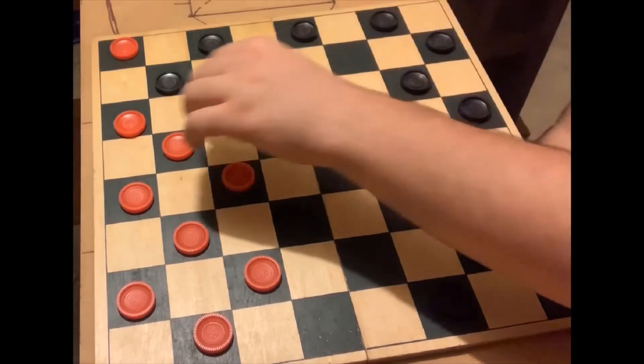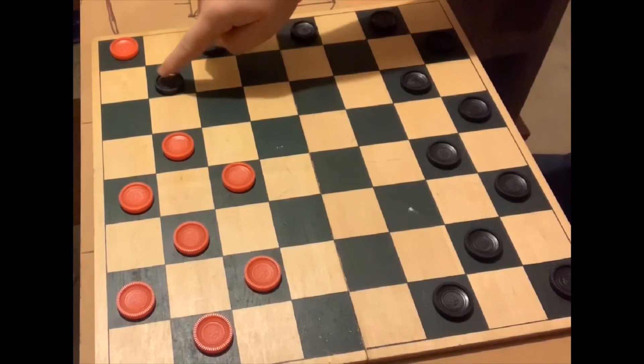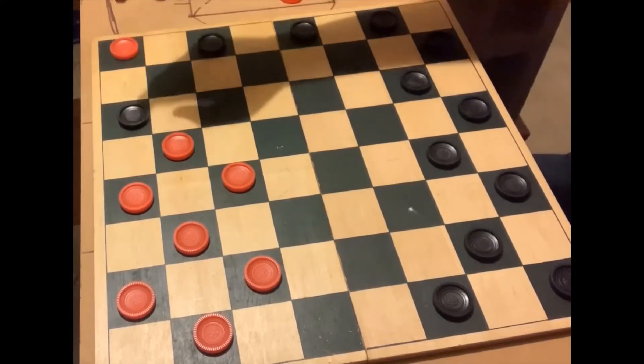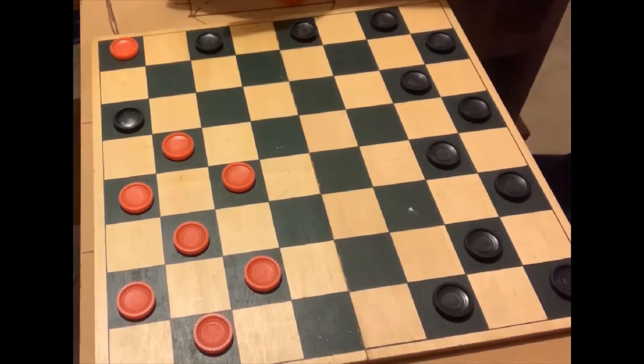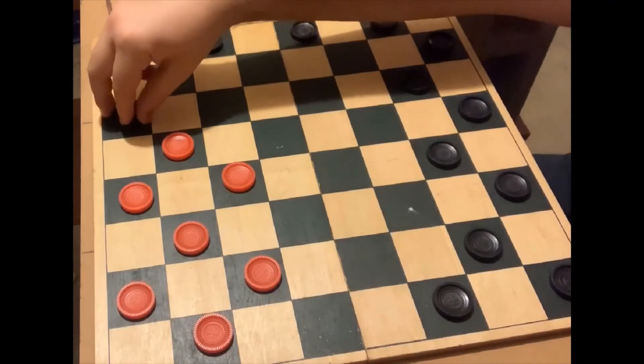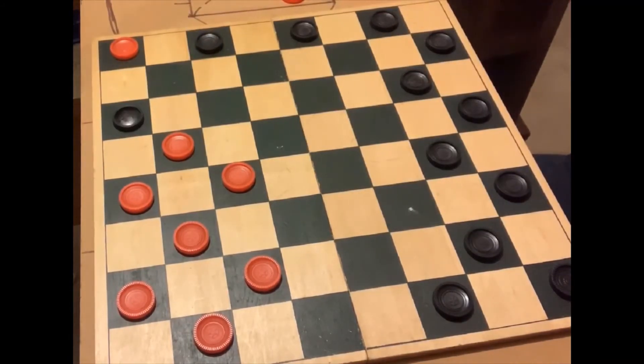Now just for fun, let's say this piece wasn't here — you would then be able to move to the opponent's side. You would say 'king me,' you would flip your piece over, or you would take another piece that the opponent had and put it right on top. Now the king can move in any direction: left or right, backwards, or forward. However, it can still only move one space at a time.